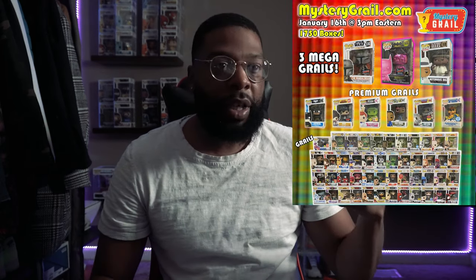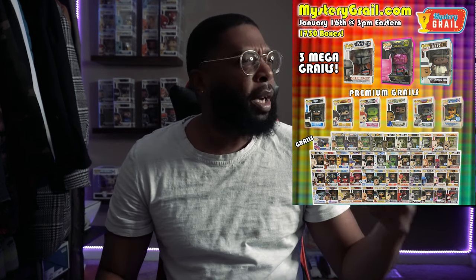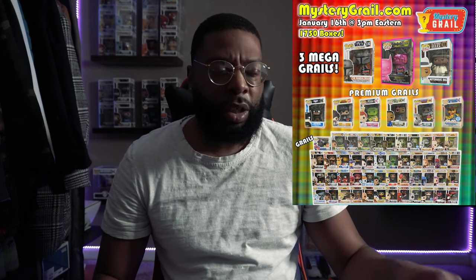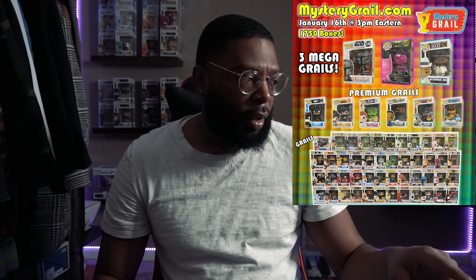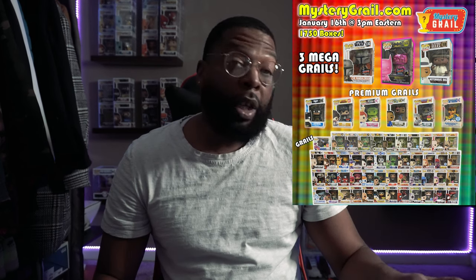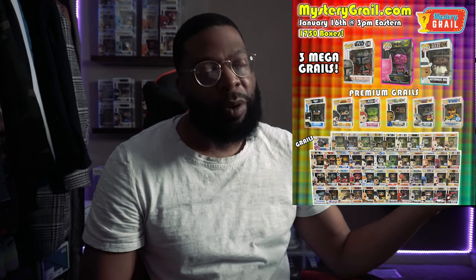I'll have a picture of what the big hits are. There's Premium Grails, Regular Grails, and Mega Grails. What I'm hoping to get is the Pink Batman, which is a Mega Grail. The Dobby, which is the Premium Grail — he's from My Hero. The Biggie Smalls would be legit. And the signed Power Rangers, Black Power Ranger. I need to get signed Zach. Come on down, check it out.